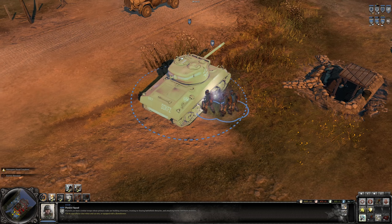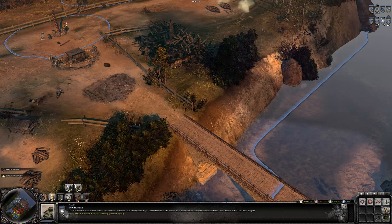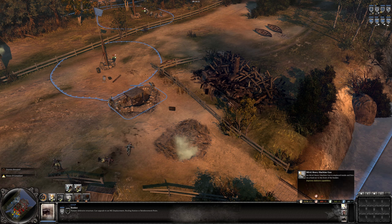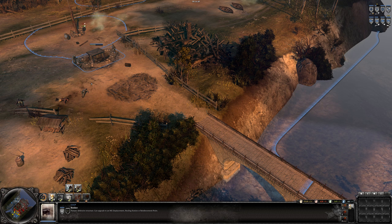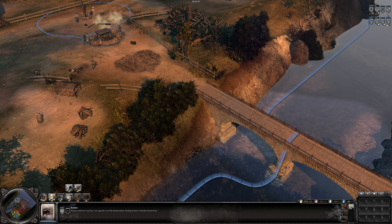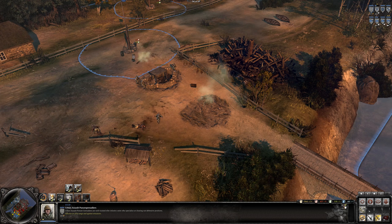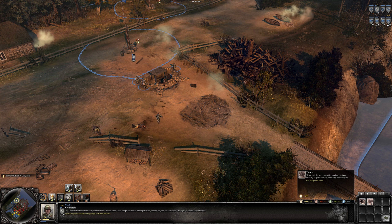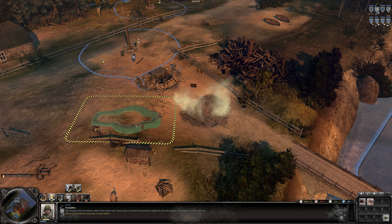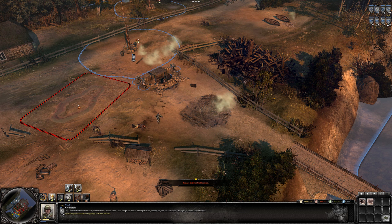Our engineers are repairing our tank — the Sherman is almost up and running. Now that we have built a bunker on the top left, we need to upgrade it with an MG-42 heavy machine gun so that anything crossing this small bridge, which only infantry can cross, will be stopped. We can hold this with just a machine gun team and two squads. We can also build a trench using pioneers once you've placed it correctly.